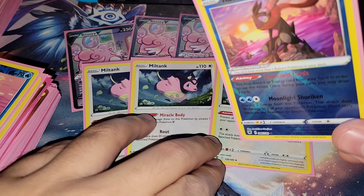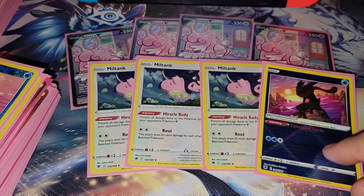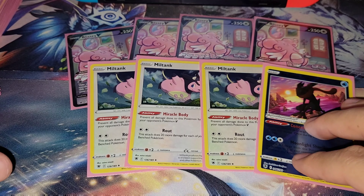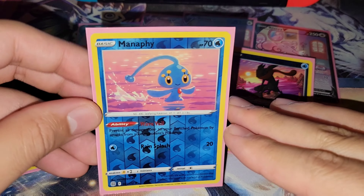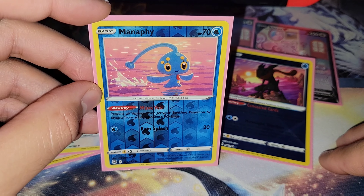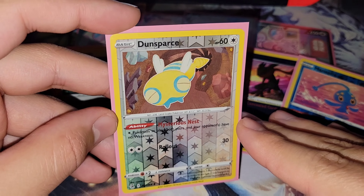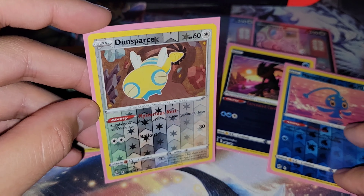We have the one Radiant Greninja, with the ability Conceal Cards — pitch your Energy from the hand to draw two cards. We are taking the one Manaphy, the ability Wave Vail: prevent all damage done to your bench Pokemon by attacks from your opponent's Pokemon. And then you have to be prepared against those fighting decks, including Regigigas. Play the Dawn Spars, the ability Mysteriousness: Colorless Pokemon in play — both yours and your opponent's — have no weakness.